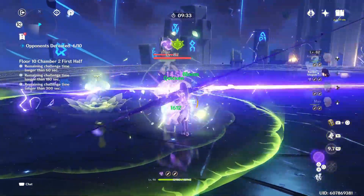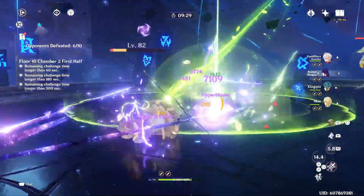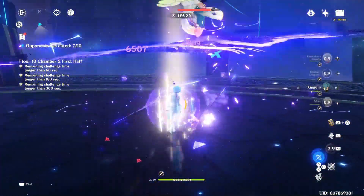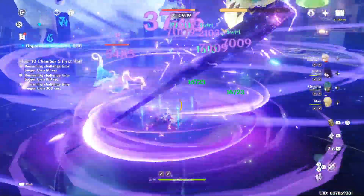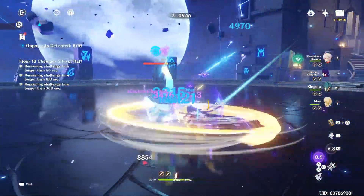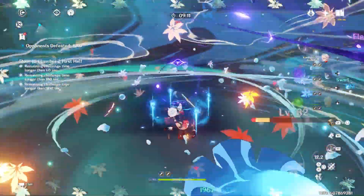When the wielder is healed or heals others, they will gain a Stoic Symbol for 30 seconds, with a maximum of 3 symbols at once. Upon using Elemental Burst or skill, it consumes all symbols and you gain 40 Elemental Mastery, and after 2 seconds, restores 2 energy per symbol. The rouse effect can be triggered once every 15 seconds, and symbols can be gained even when the character is not on the field.